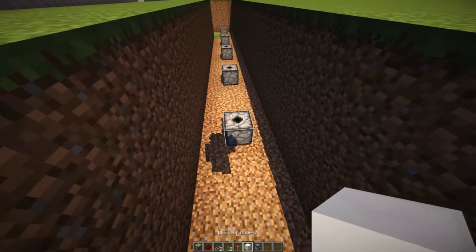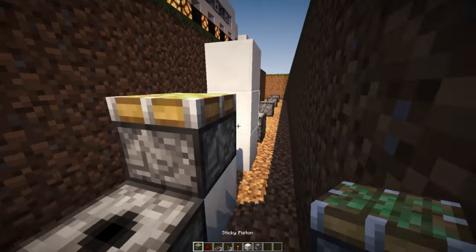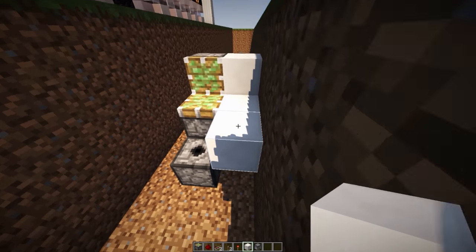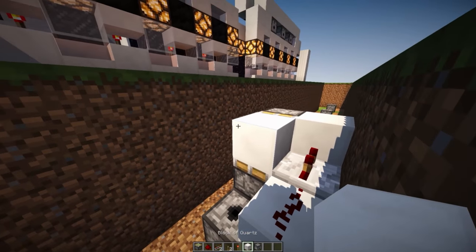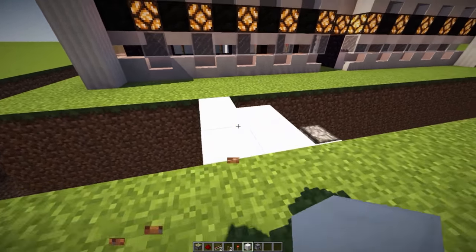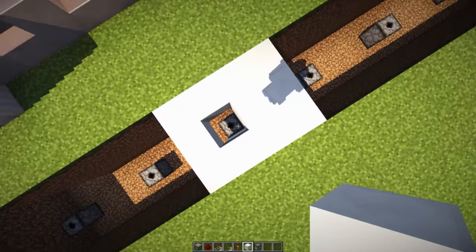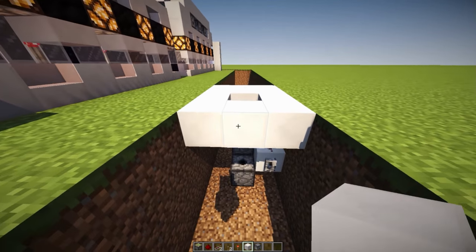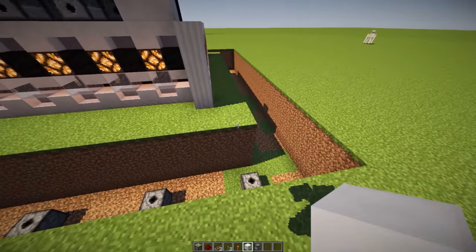Now what we need to do is build this up by placing down a block, a sticky piston on top of that, building up three blocks on this side and placing down a sticky piston facing this way and this way. Then place a block next to the sticky piston on top, delete these blocks on the back, place down two blocks, a bit of redstone on top of this block, and then a redstone repeater set to one tick. And finally a lever, which is going to allow us to move this block all the way to the top. And bam, works like a charm. Now we could go ahead and cover this up. I'm just using quartz for a moment to show you guys how this would work.